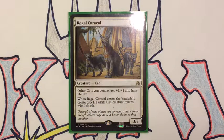Hey guys, Kitchen Table Magician here with another episode of Strange Brew. Today's featured card is Regal Caracal, which on the surface looks pretty simple — two white mana and three generic for a 3/3 cat. Other cats you control get +1/+1 and have lifelink, and when it enters the battlefield, create two 1/1 white cat creature tokens with lifelink. So this is a cat lord for tribal.